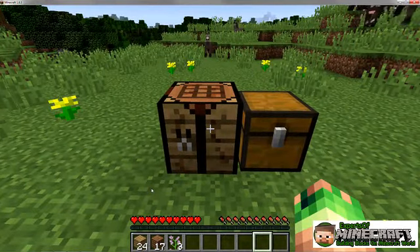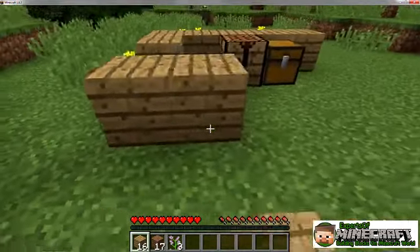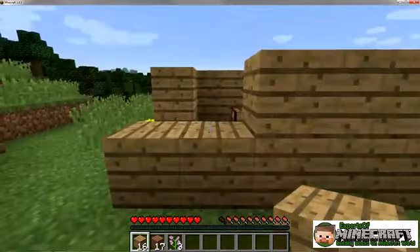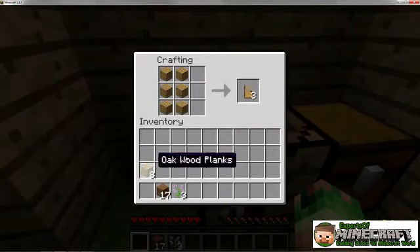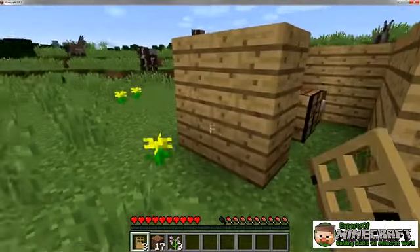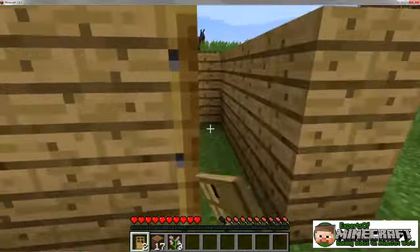Finally, with night fast approaching, you need shelter. First, find a good building spot — flat spots are easiest to build on. Place several blocks to outline your shelter; we'll use a basic rectangle. You also need a door, so leave one block out of your rectangle to make room for it. Place a second layer of blocks on top of the first layer. Next, make this shape with six wooden planks in the crafting grid to create a door. You can place the door in the wall of your shelter by right-clicking the ground where you want it. Don't forget, when you place a door in front of you, the door is positioned to open away from you when you right-click it. Doors open and close with a right-click, so head inside and wait for morning.